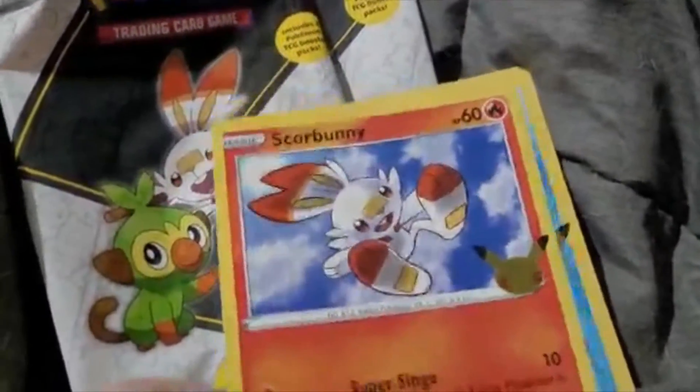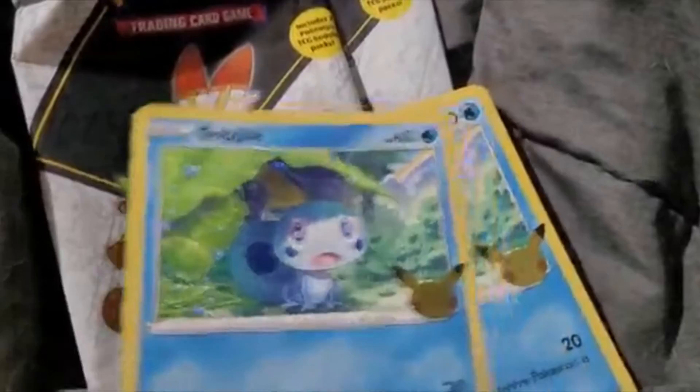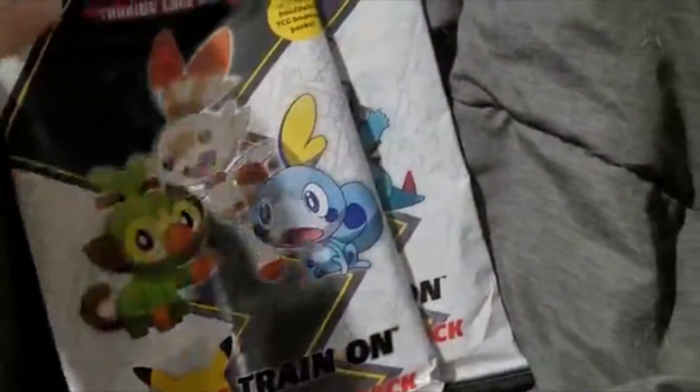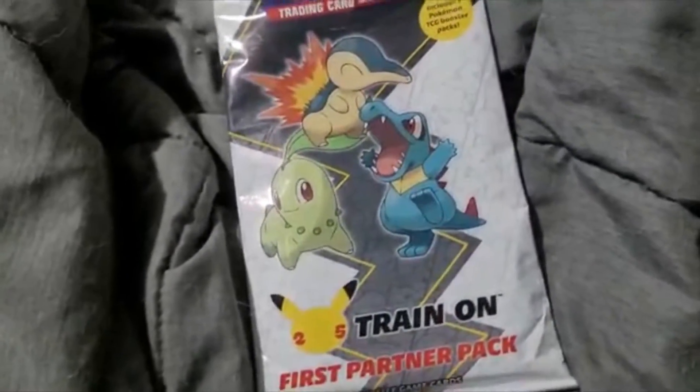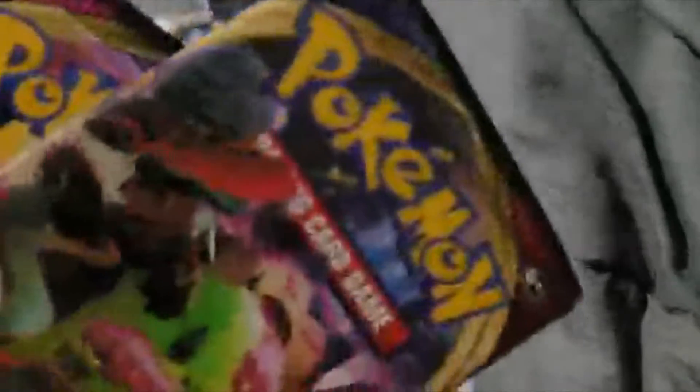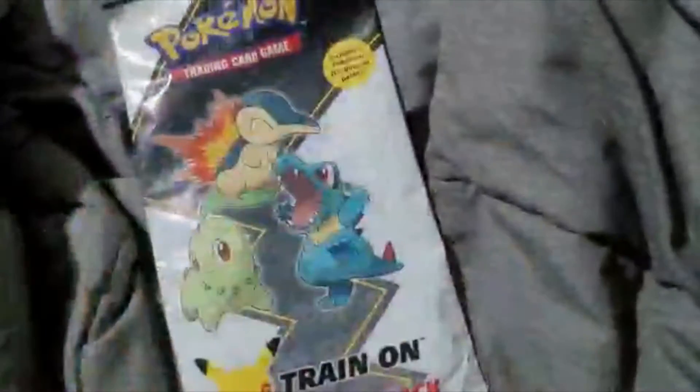Next up is the Galar First Partner pack, which has Scorbunny and two Sobbles. We also got a Sword and Shield pack and a Brilliant Stars pack.